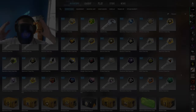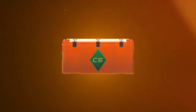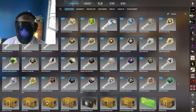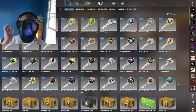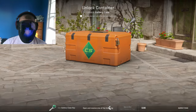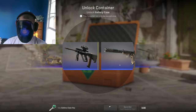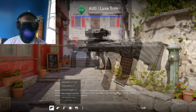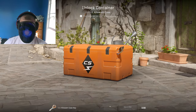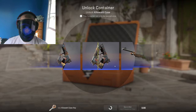All right boys, we have the keys. We're opening these in reverse chronological order, starting with the Gallery and ending with the $100 Weapon Case 1. Let's get straight into the opening. Gallery, show me the money — Vaporwave, come on. The AK went by, and we're starting it off with a blue. Hopefully this isn't a sign for the rest of the video. We have the Kilowatt case — back-to-back blues. Not good.